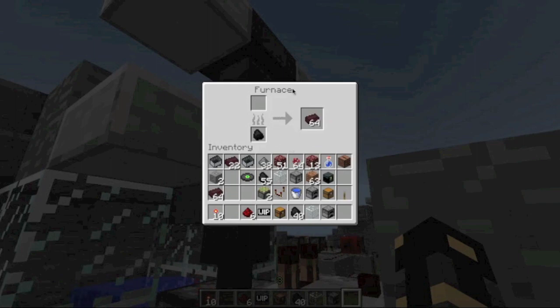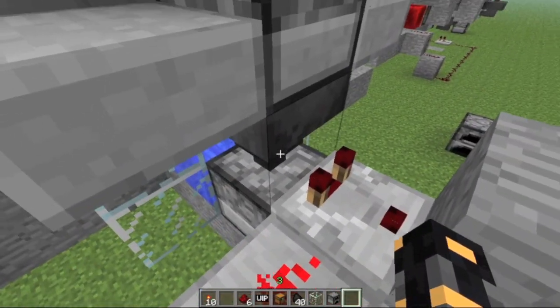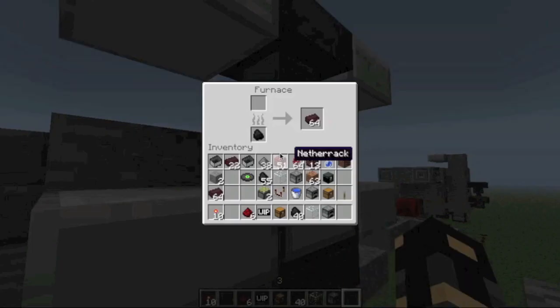You need to get the amount of coal exactly right, or else it'll jam the system. Because the way hoppers below furnaces work is everything has to be out of these two slots before it'll start sucking out of this slot, even if everything in this is a placeholder. It's just the way it works — it sucks, but that's the way it is.